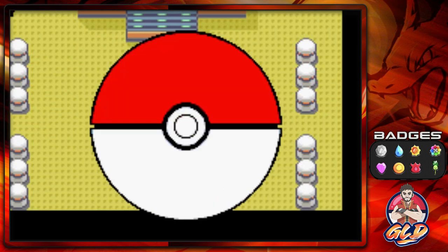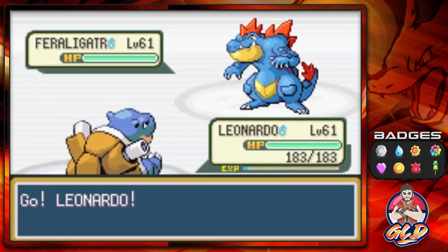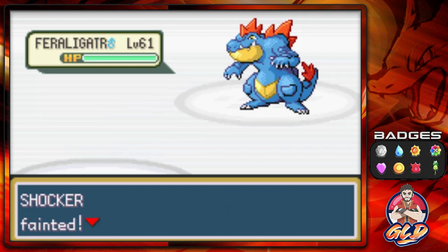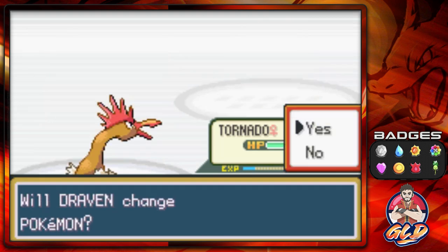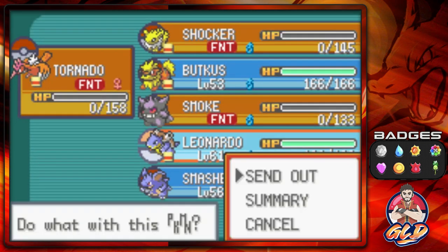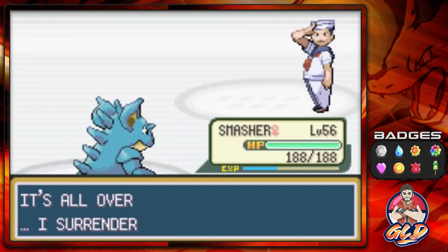Taking on Sailor Alberto, he's coming out with a Feraligatr at level 61. We're speeding it up — let's go with Psychic. We'll use Curse to put him to sleep, then go with Tornado and Fly. Here comes a Kangaskhan at level 61 and we're getting our butts kicked — Seismic Toss, Surf attack, Earthquake.